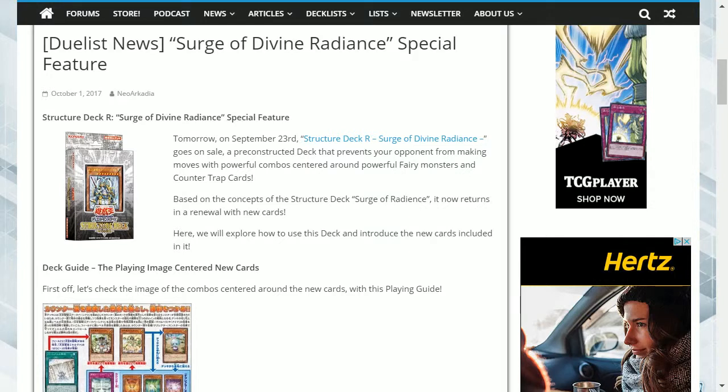Here is the effect of Angel Pelagian Arch Parsa in detail. If you activate a counter-trap card or negate the activation of a spell, trap card, or monster effect, while this card is in your hand or graveyard — except during the damage step — you can banish two other fairy-type monsters from your hand, field, and/or graveyard to special summon this card. If this card attacks a defense position monster, inflict piercing battle damage. When this card inflicts battle damage to your opponent, you can add one Parshath card or one counter-trap from your deck to your hand.